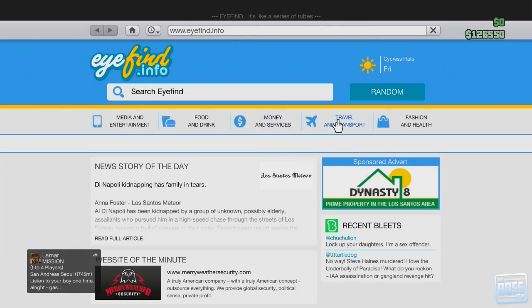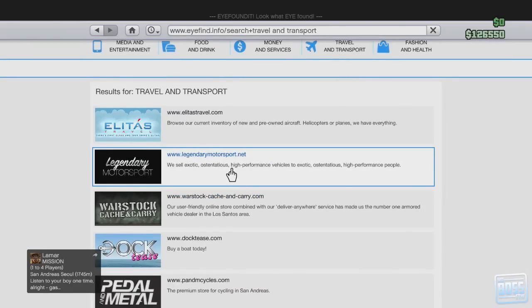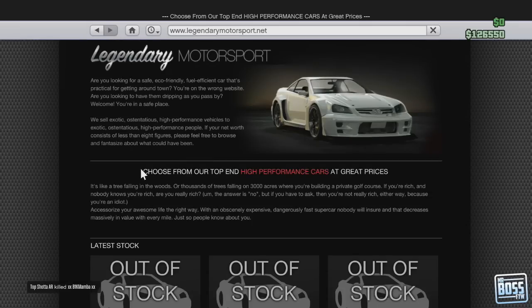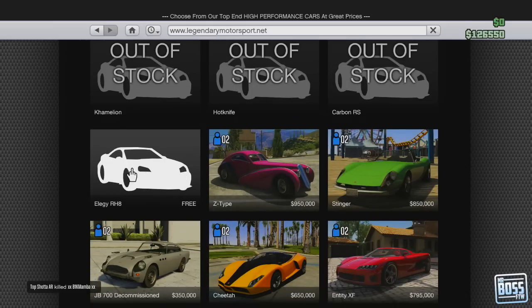What you want to go to is Travel and Transport - you can locate this on your phone - and then go to LegendaryMotorsports.net. This is where they sell exotic cars and lots of sports and luxury vehicles. If you scroll down about one line, you'll see the outline of the LG RH8, and it is free.